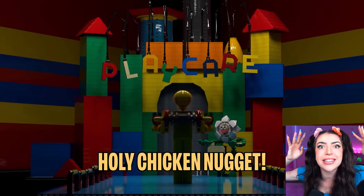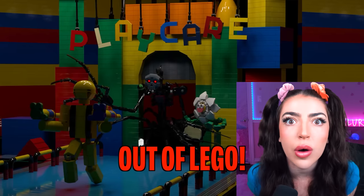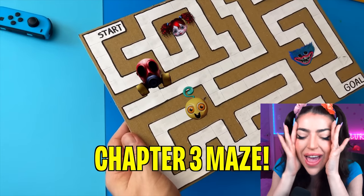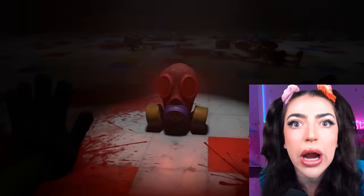Holy chicken nuggets! We just made the chapter 3 daycare out of Lego! We made a Poppy Playtime chapter 3 maze! And here we have the brand new toy from chapter 3!